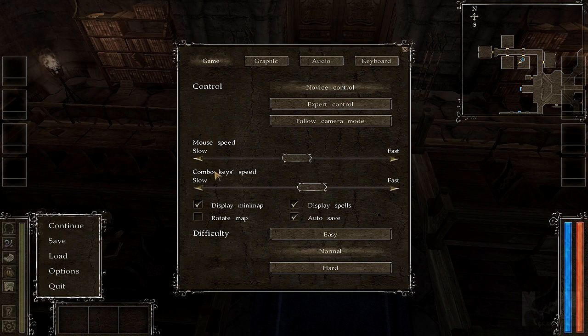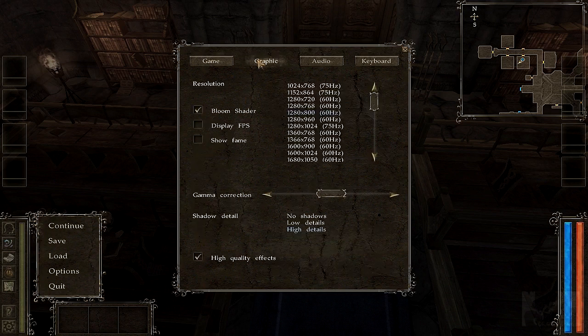Options — alright, let me just change the resolution. This is stupid. There's no options at the beginning, which is pretty dumb, but I can change that right now.